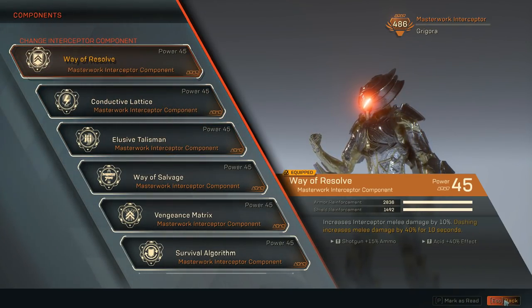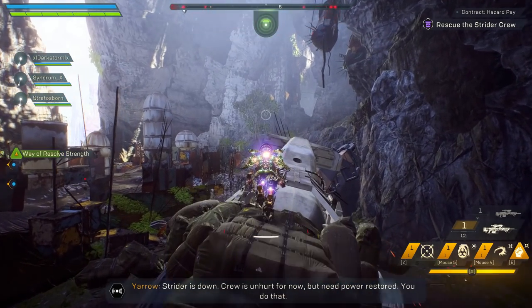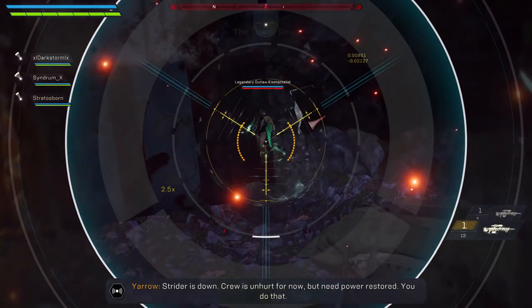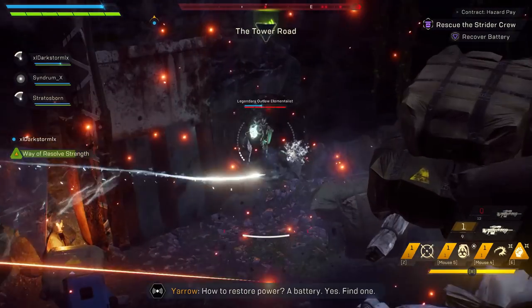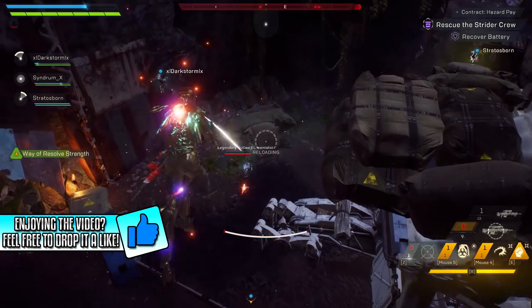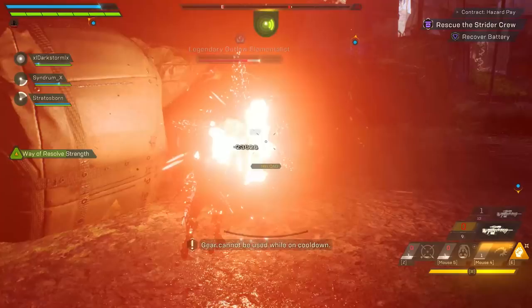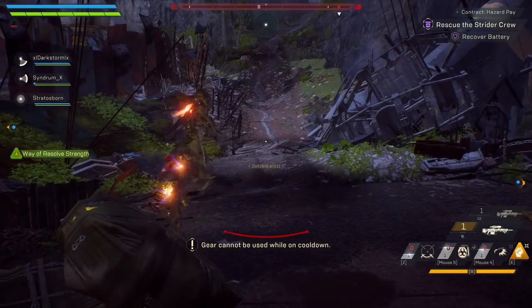Now that I've broken down the build, we're jumping into gameplay examples. I'm not going to break down my movement much since that's covered in my advanced movement guide. This is why I love this build — I was able to do 10,000 damage on that shield, another 9,000, and 10,000 again. I single-handedly brought down a shield, put down a targeting beacon, and went for the Venom Bomb–Tempest Kick combo, hitting with melee a couple of times thanks to Way of the Resolve.